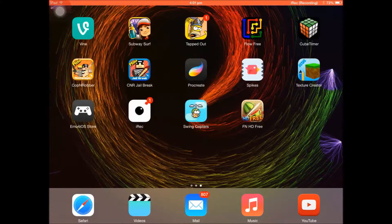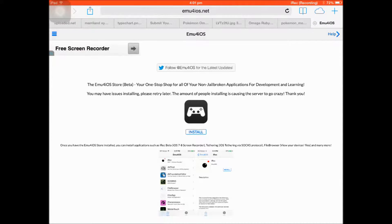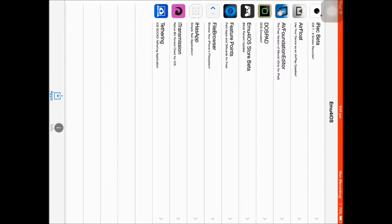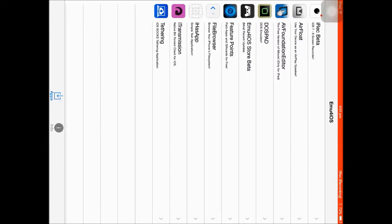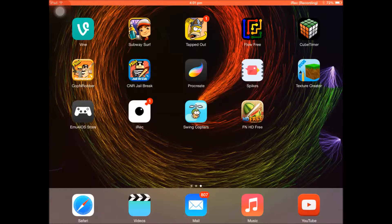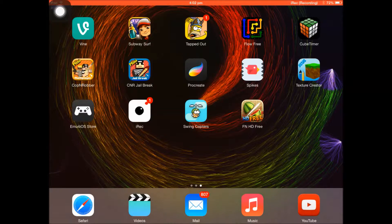I'm also going to be showing you how I record. This is the app — you need to go to this website, emu4ios.net, link will be in the description, and you install that little controller icon there. You click the install button, then you get it and it'll look like this — iRec Beta, that's what you're gonna get. That's what I use to record. You go into iRec, and it looks like that, so you can put in the title and start recording. But you also need to go into settings and turn on something with that little button in the corner — you need to turn that on, otherwise it won't record games.